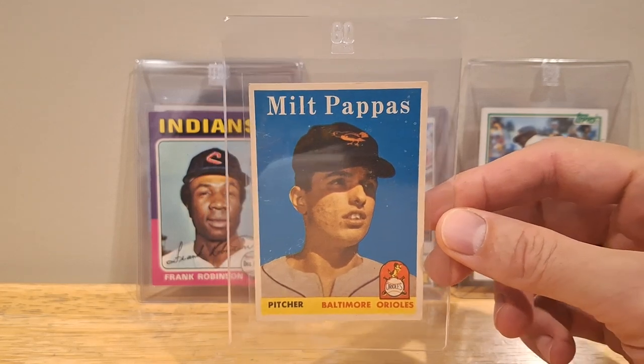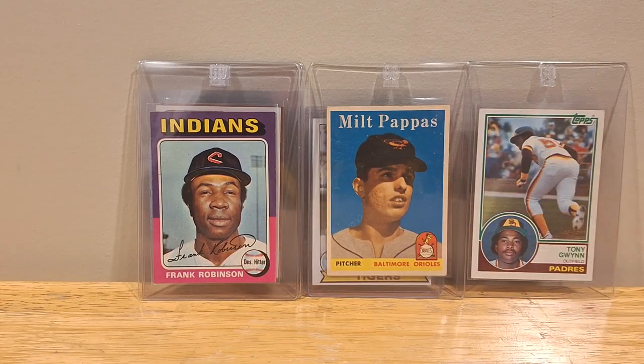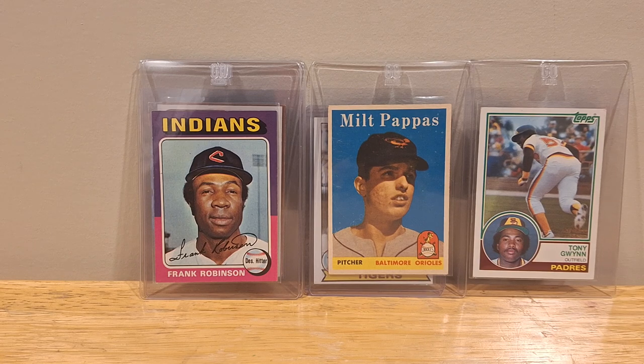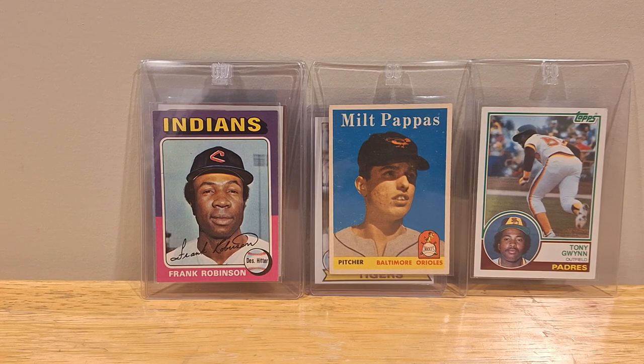Somebody that I'm going to start collecting is Milt Pappas. He's going to be my new PC. This is his rookie card and I'm not going to get any of his stuff graded — it's not really worth it. He had a really good career. He's always tied to that notoriety of being traded for Frank Robinson. The Reds thought Frank Robinson was too old and was done, but Cincinnati needed some pitching and Milt Pappas was able to be traded. So he started out with the Orioles, then went over to the Reds, bounced around a little bit, and eventually ended up with the Cubs.